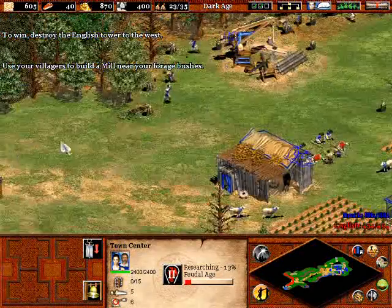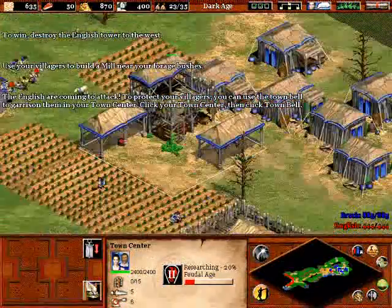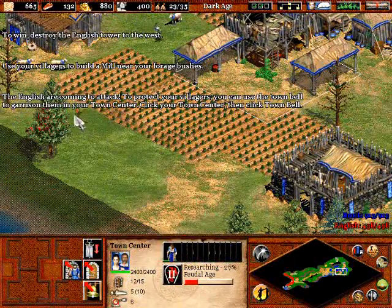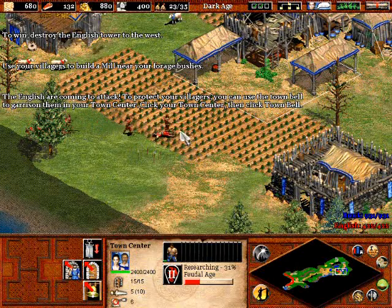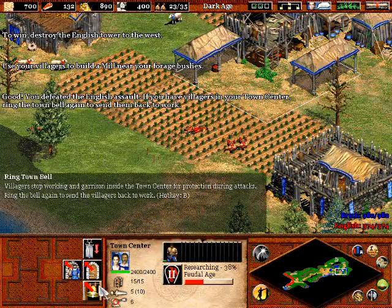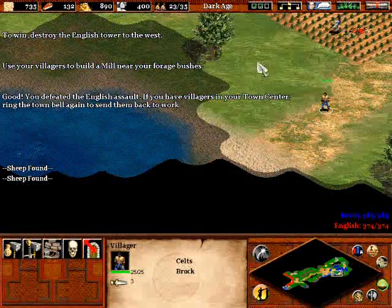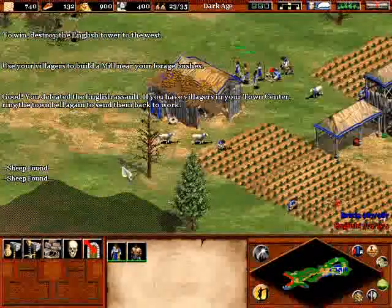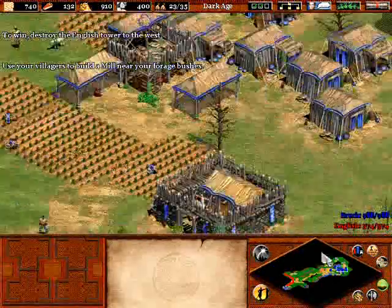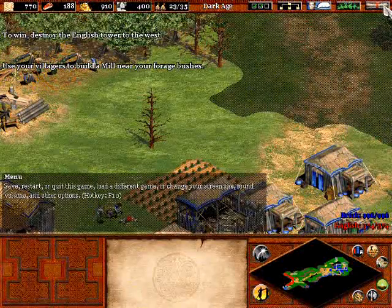And once again, it comes to my favorite era, 98 to 2004 for me. The English are coming to attack! To protect your villagers, you can use the town bell to garrison them in your town center. If you click your town center then click town bell, they will get them out after. You defeated the English — have you had villagers in your town center? Ring the town bell again to send them back to work. What would be my favorite game after 2004? It's probably like Super Smash Bros. Brawl or something like that? No, that's good but not my favorite. Who knows? I'll get that next video.